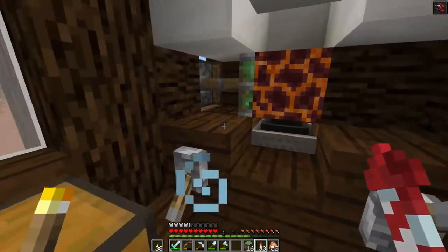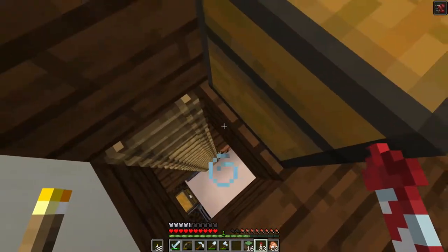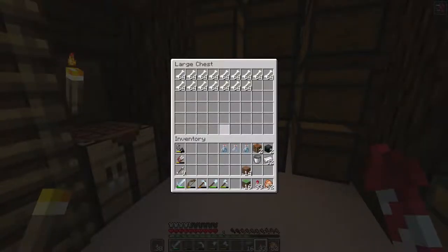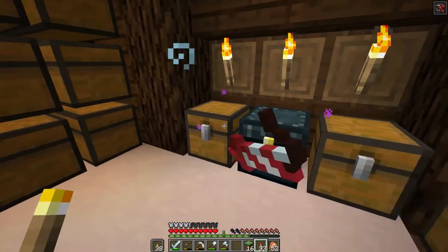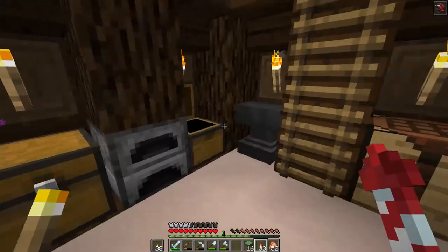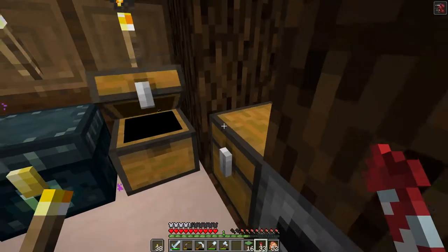It's all automatic - you can either kill them or have them XP farmed. Down here we should have all the drops, and there's probably still a lot. Not as many bones, lots of arrows, leather and stuff. These were all filled with bows, but I could be wrong.